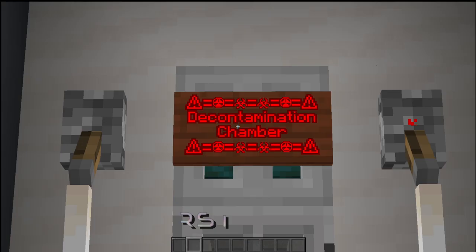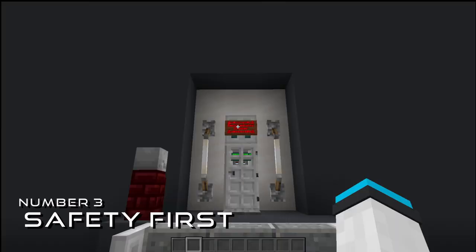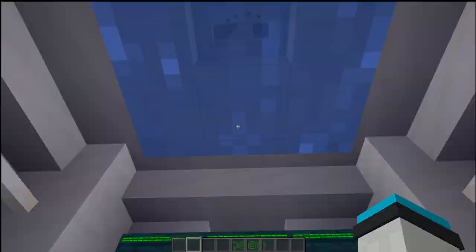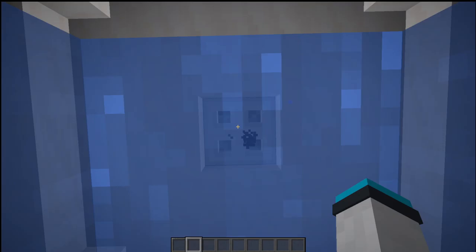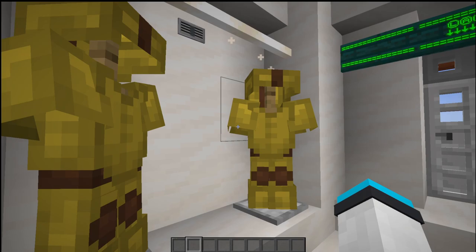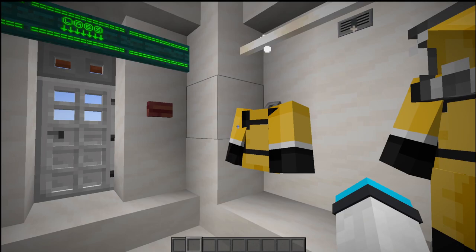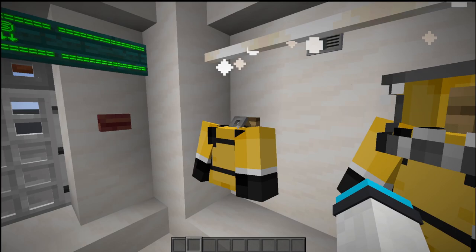Before we move on, I think it's important to acknowledge a little bit of safety. We're going to decontaminate ourselves before moving into the rest of the lab — also fire extinguishers, so you guys know. Coming in here we have the decontamination chamber that turns on a little shower to give you a splash, and then you can either put on your vanilla hazmat suits or use some custom textures for hazmat suits like these. You can use an invisible armor stand here to have it look like it's actually hanging on a hook.